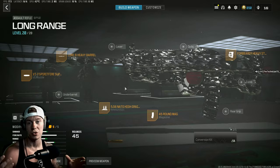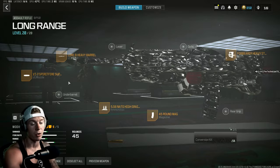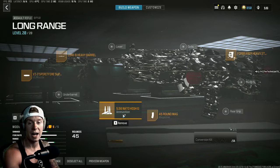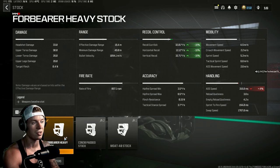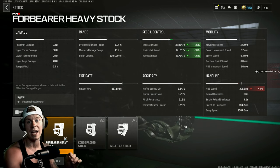Next up, we're using the BP50. This one's been in the meta for a while but most people use the conversion kit and turn it into an SMG. Here's the long range build — this thing fries. Spirit Fire Suppressor, Lower Nine Heavy Barrel, 45 round mag, High Grain Rounds because the recoil on this gun is actually better than the MTZ, and then the Four Bear Heavy Stock. It does a lot for recoil but doesn't hit ADS as heavy as the Bruin Heavy Support Grip.